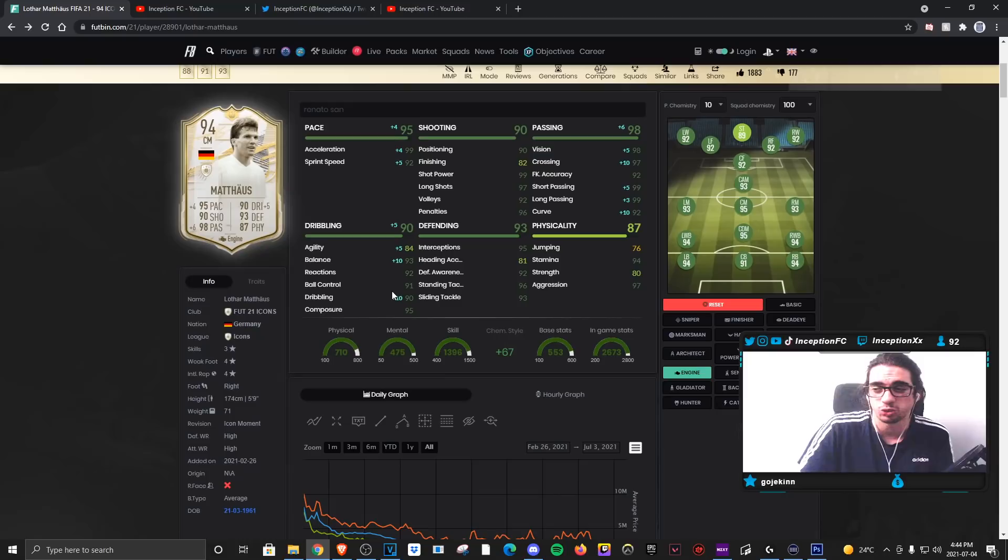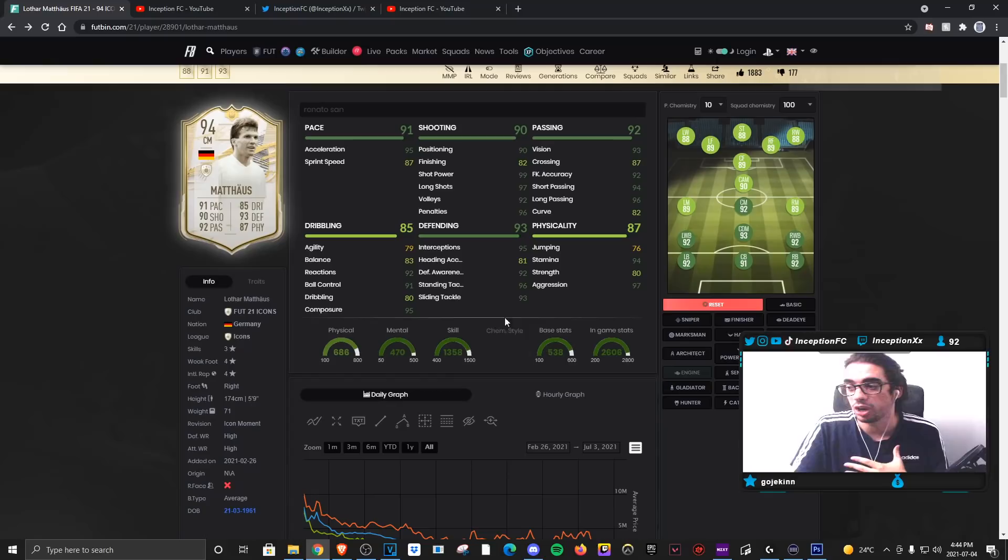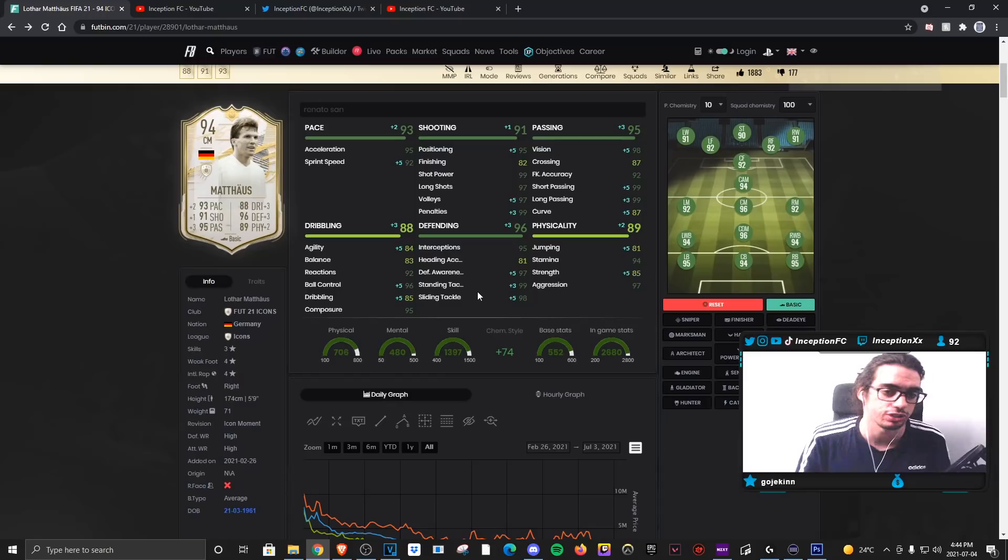I think the basic chemistry style definitely makes the most sense. Some people are giving him the engine as well, but I think the engine would be pointless — the dribbling boost I wouldn't care about unless using him in center mid. Since it's a card I'd mostly use at CDM, basic chemistry style makes the most sense there. I definitely noticed it the most once I switched to a four-two or 3-5-2 formation. Hopefully you guys enjoy this video — I'll catch you guys for the next one. Peace out my dudes.